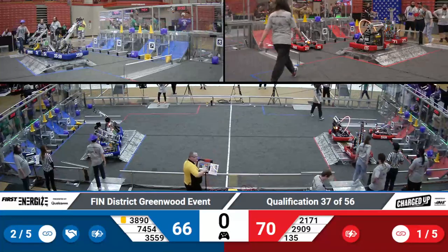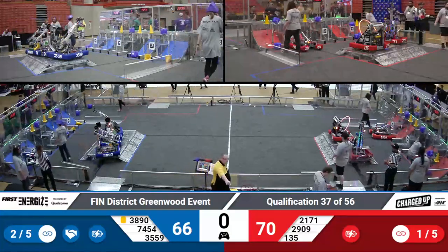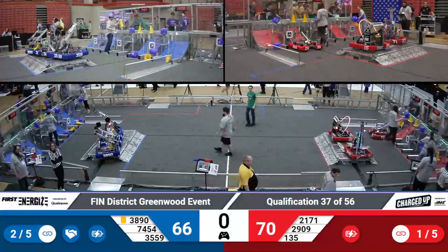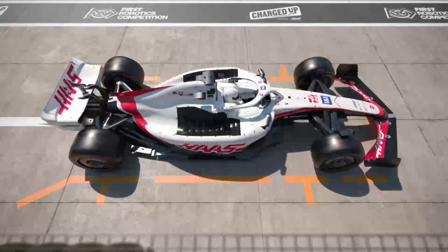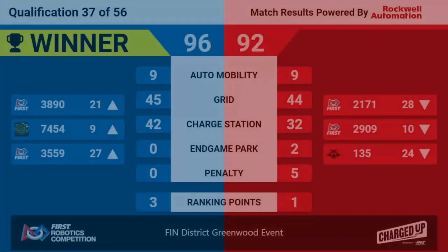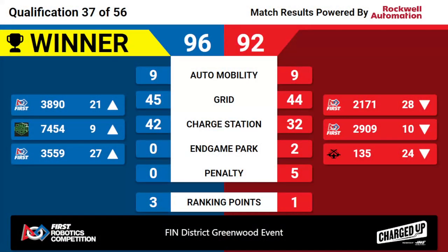This will be decided by that final triple engage. The winner is your Blue Alliance, winning 96-92 with 42 charge station points. This raises Huskies on Hogs up into the ninth seed and drops Zebra Robotics down into the tenth seed. Congratulations to the Blue Alliance winning Qualls Match 37 for the Finn District Greenwood event.